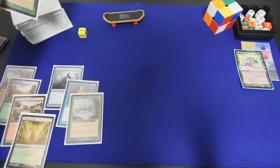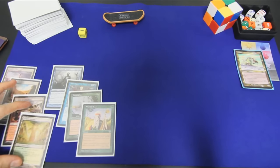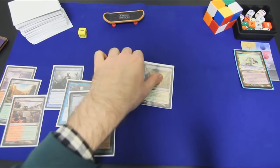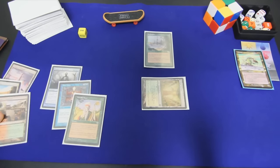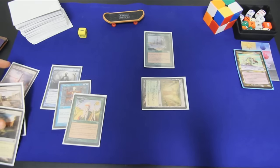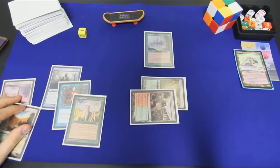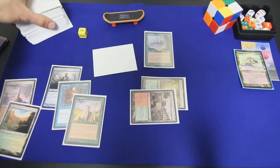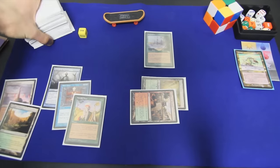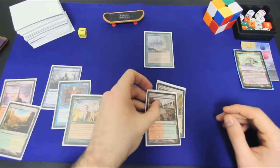Turn one: we draw a Worldly Tutor. I'm going to take the shock on Temple Garden and drop an Exploration. I'm going to play a second land for turn — Temple of Abandon — and scry one. We look at the top and it's a Possibility Storm. Now is not the time for that, so we put it on the bottom and move on to turn two.